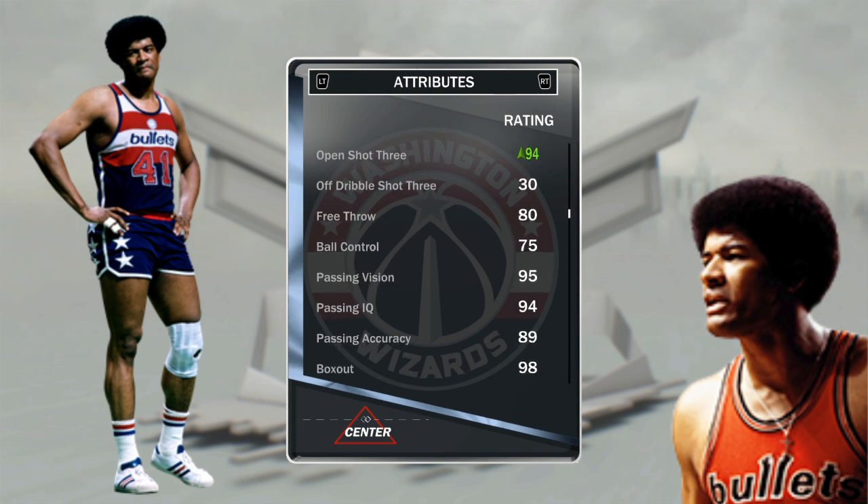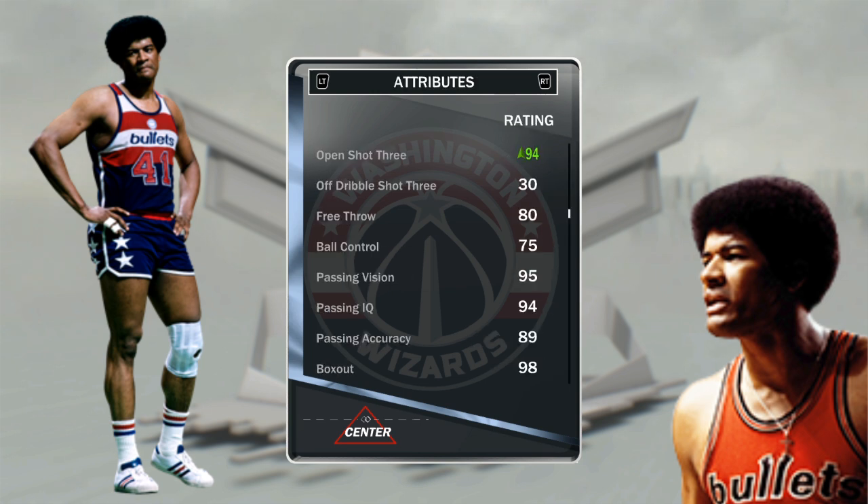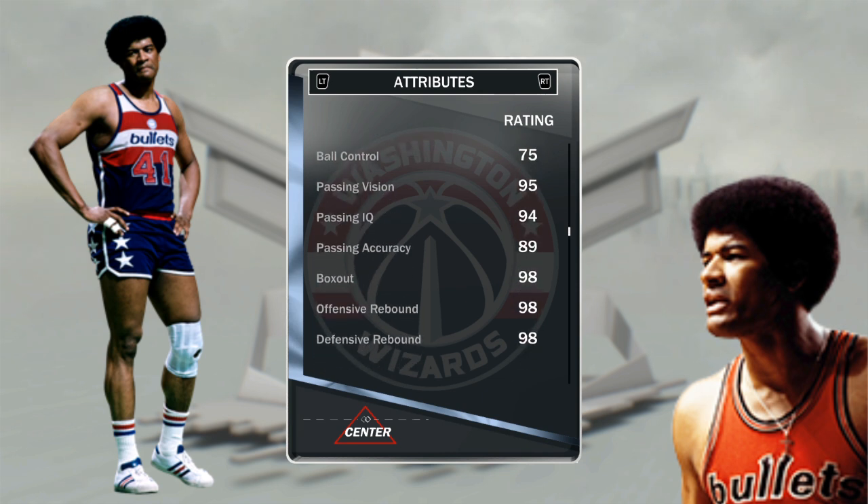Free throw is at 80 — that's great. You don't want a center who can't hit free throws, because they're down there getting boards, putting it back up, and getting hacked. He's got 75 ball control for a center, which is crazy good. His passing is 95, 94, 89 — the dude has the passing skills of a point guard.